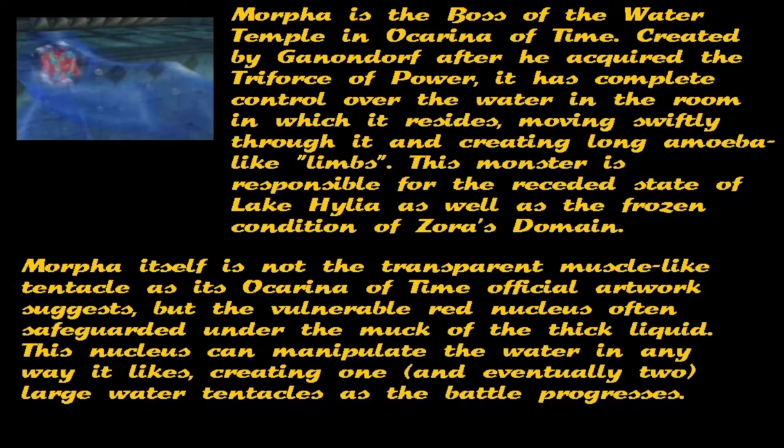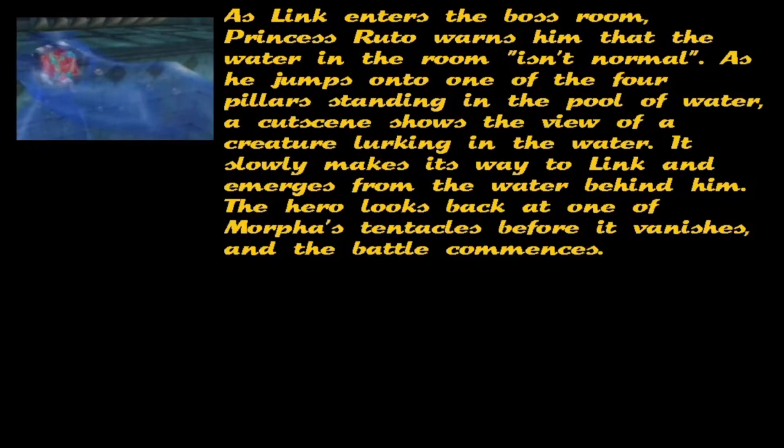The true form of Morpher is the vulnerable red nucleus often safeguarded under the muck of the thick liquid. This nucleus can manipulate the water in any way it likes, creating one and eventually two large water tentacles as the battle progresses. As Link enters the boss room, Princess Ruto warns him that the water in the room isn't normal. As he jumps onto one of the four pillars standing in the pool of water, a cutscene shows the view of a creature lurking in the water. It slowly makes its way to Link and emerges from the water behind him.